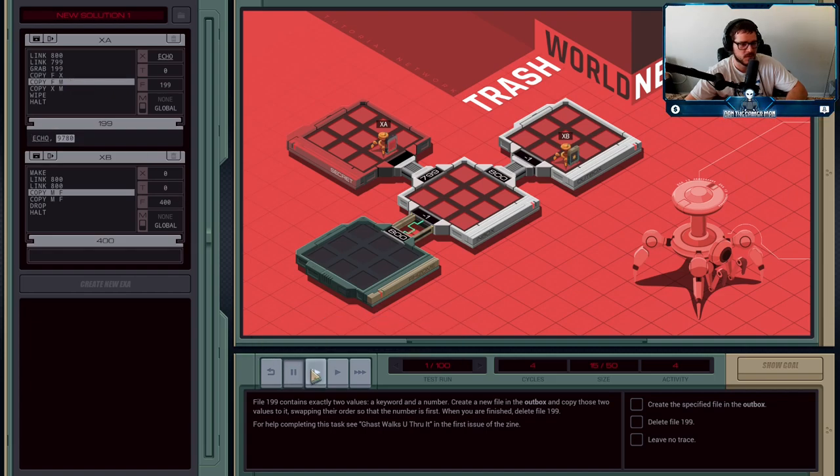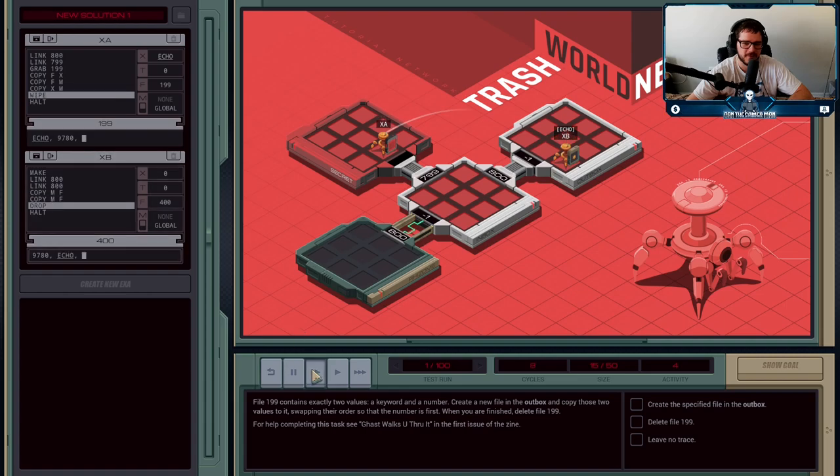XB is reading from the M register — copying whatever value is in M into the file it's holding — so it waits until something is in M. XA hasn't put anything in M yet, so XB just waits. XA has copied the word 'echo' into X; now it copies the number 9780 into M. You'll see an animation where the value flies across from XA to XB. XB writes 9780 into file 400. Then XA puts X — the word 'echo' — across M, and XB reads it, writes it down, and they're done. XB drops the file.